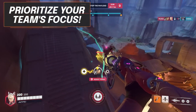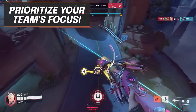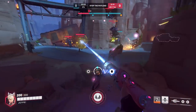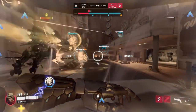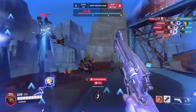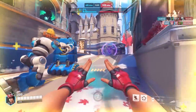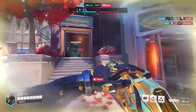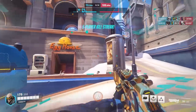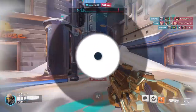My next tip is to prioritize your team's focus. Overwatch is a team game after all, and we will always find more value when we sync up our resources with those of our teammates. Even if we don't have the best teammates and no one is communicating in voice, we can still look around the map to see their positions and how they're using their cooldowns to gauge their focus. We want to use cooldowns aggressively when our team is available to follow up, and there's no better way to do this than to act when you see your team already getting aggressive. By adding your focus to theirs, you guarantee that synchronicity rather than just hoping for it.